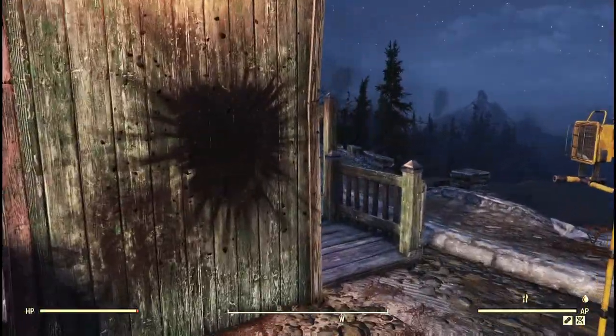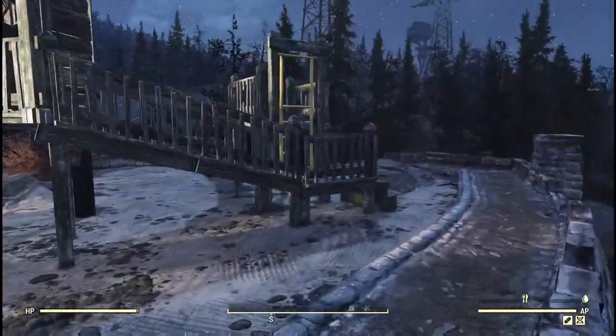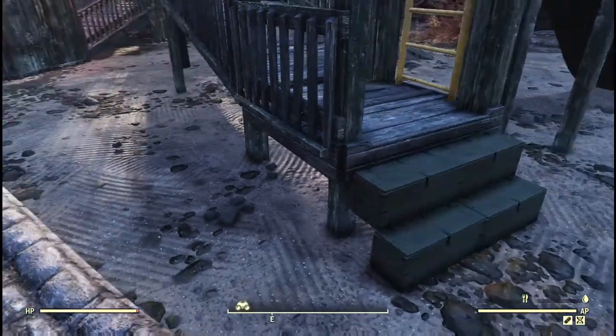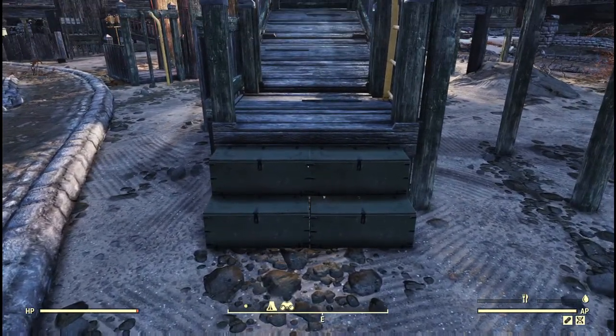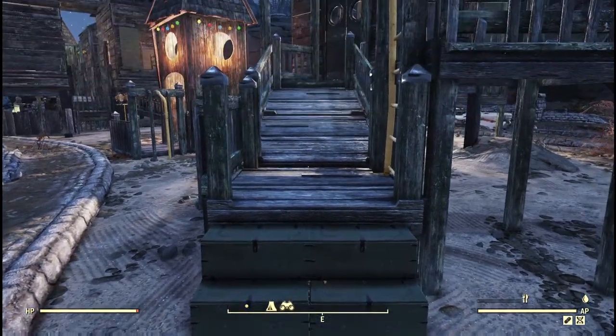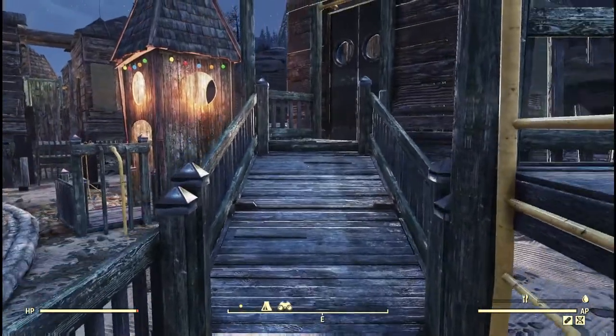Over here to the other part of the camp — the best way to go up is here. I've used these stash boxes as stairs because they stack really nicely and easily. I didn't actually have to do anything special or any weird tricks to do this, and you can walk right up them because they're low enough in height.